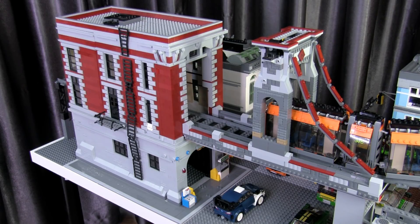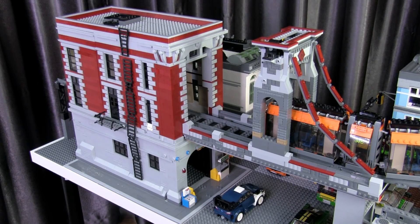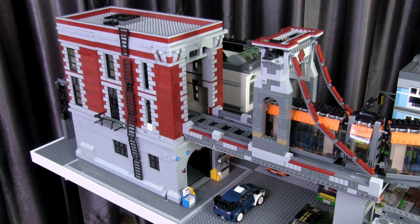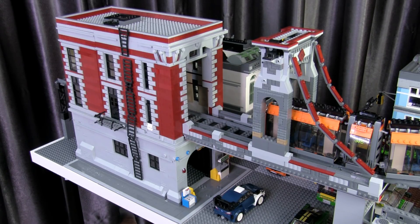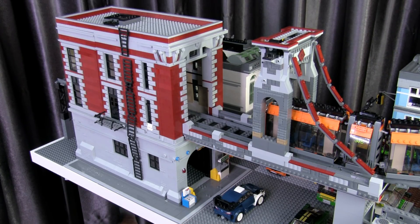My original idea when I first got the set was to turn it into a skyscraper, or at least a redevelopment where the bottom would remain as is and I'd build a skyscraper of multiple stories above it. The problem is the building would be huge. The Ghostbusters firehouse is already huge compared to any other expert modular building — they needed it big to fit the Ecto-1 inside — and even in other AFOLs' LEGO cities it stands out because it's just so big.